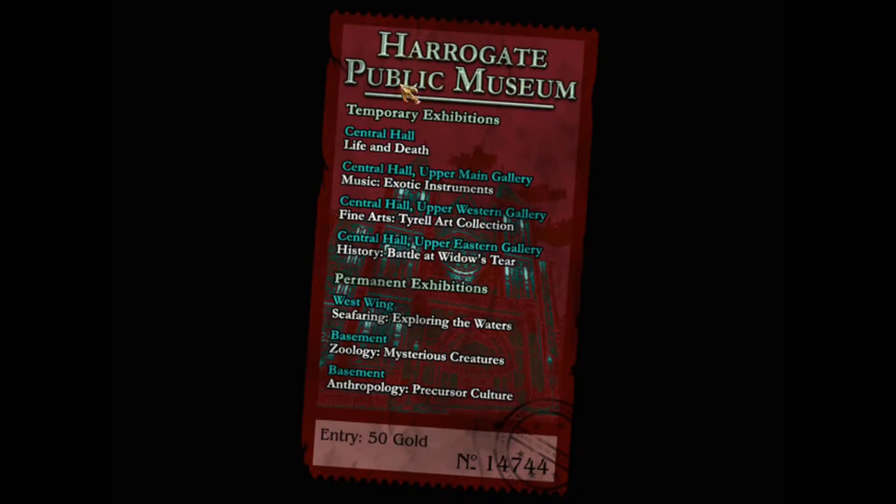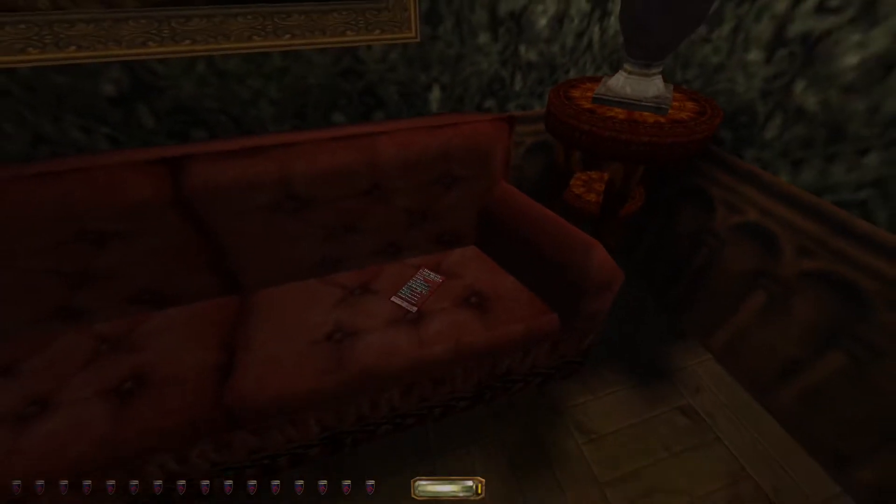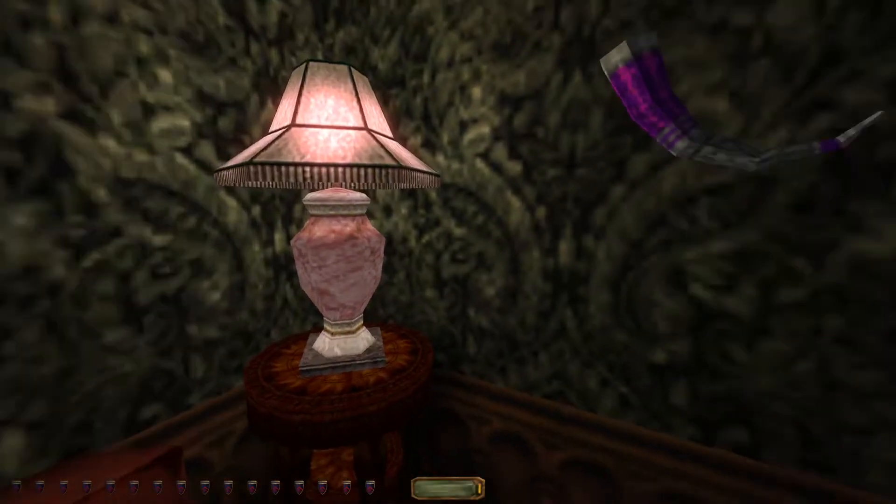What's this? A Harrogate Public Museum temporary exhibition brochure. Central Hall: Life and Death. Upper Main Gallery: Music is Exotic, Instruments. Tyrell Art Collection. History: Battle at Widow's Tear. Permanent Exhibition Seafaring: Exploring the Waters. Zoology: Mysterious Creatures in the Basement. Anthropology: Precursor Culture. Entry: 50 Gold. It's not like we're going to go there as a customer — we're just going to break into the place.